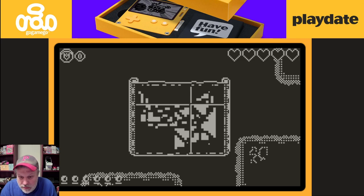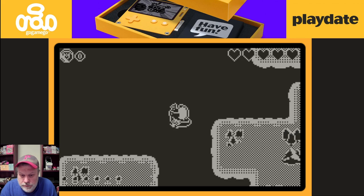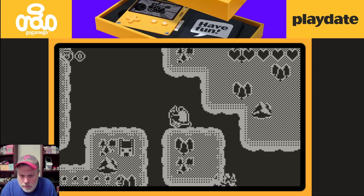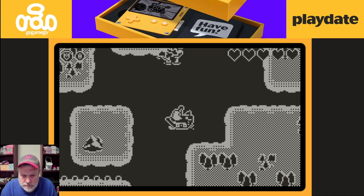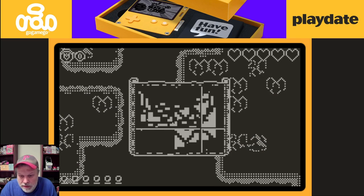The blinking stuff on the map is where you want to go. There's nothing really near me so I'm going to go all the way down and to the right. I believe these maps are new every time you play, which is cool because you're not going to get bored — it's always something different.